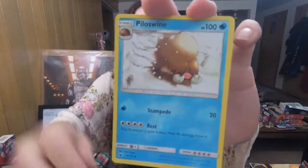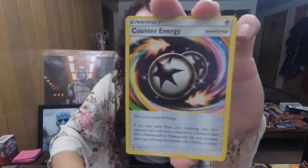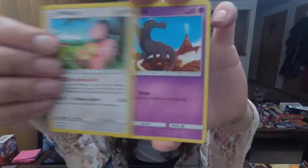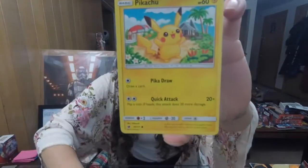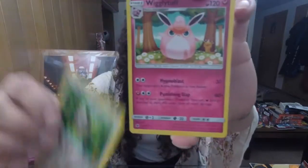Third pack — we'll go ahead and guess a Fairy-type Energy. It is Darkrai. Piloswine, Counter Energy, Miltank, Salandit, Starly, Skitty, Pikachu, Alolan Geodude, Starly Reverse, and Wigglytuff.